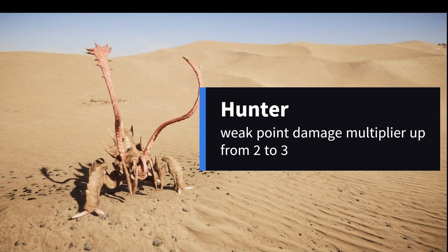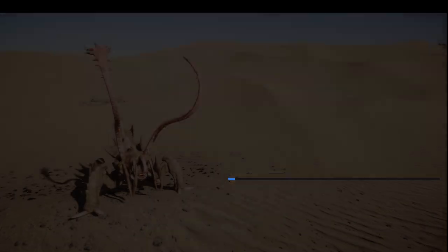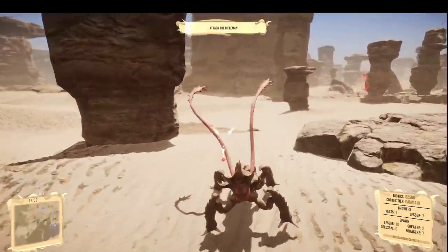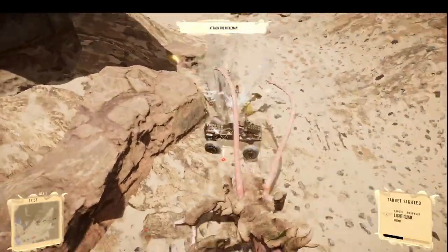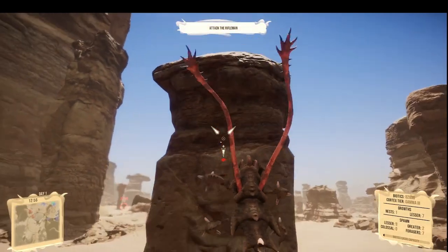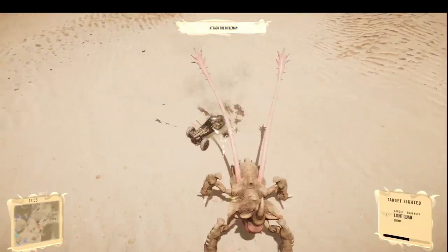Hunter has seen big changes as well. Weak point damage multiplier went from 2 to 3, and hunter speed went up from 22.5 to 25 meters per second with improved movement. I believe hunters definitely needed more love and we finally got it with this update. Hunters are now very fast and probably one of the fastest units on the ground. They were struggling catching up to quads, especially in the right hands controlled by a human player, but now that should be no issue.